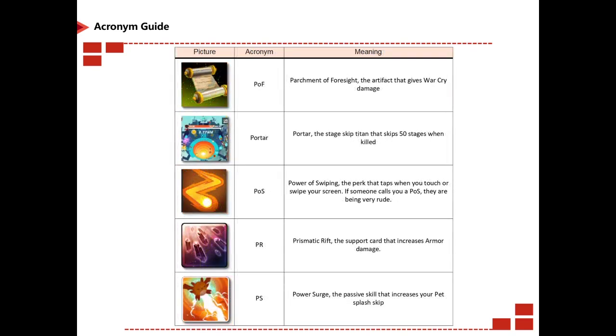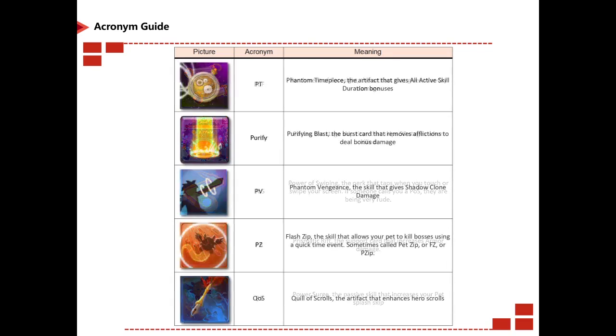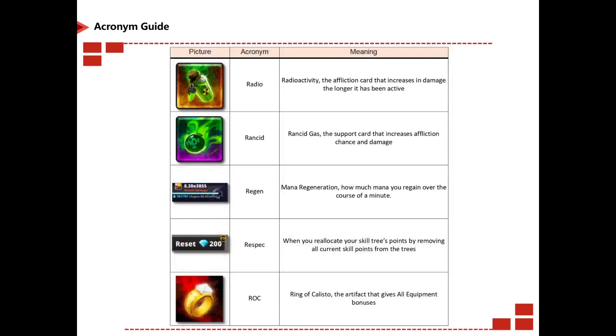POS is Power of Swiping. PR is Prismatic Rift. PS is Power Surge. PT is Phantom Timepiece. Purify is Purifying Blast, a burst card. PV is Phantom Vengeance. PZ is Pet Zip, the skill that allows your pet to kill bosses using a quick time event, sometimes called pet zip or fz for short. QRS is Quill of Scrolls. Radio is short for Radioactive, an affliction card. Rancid is Rancid Gas, a support card. Regen means mana regeneration — how much mana you gain over the course of a minute. Respec is when you reallocate your skill tree points, removing all current skill points. Rock is Ring of Carolisto.